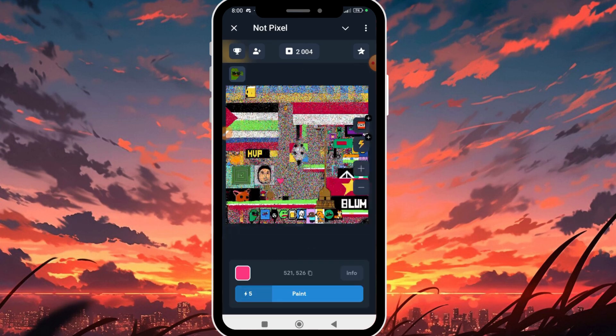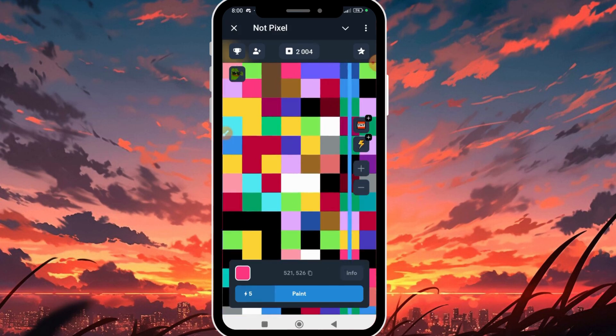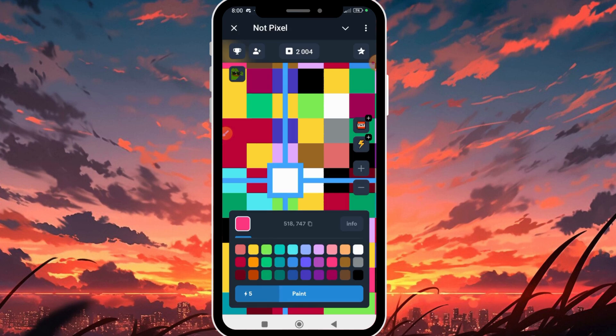Now let's get into the practical. We're going to head to the canvas. As you can see, we have different buttons here including the zoom-in and zoom-out buttons. I'm going to zoom into the canvas and look for a less colorful area — a white area. I'm going to tap on this white area and zoom in. Below my screen we have the paint button and the color palette.